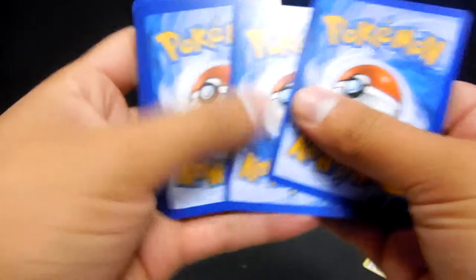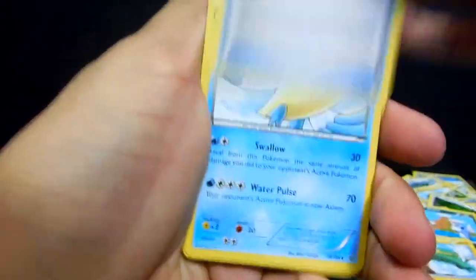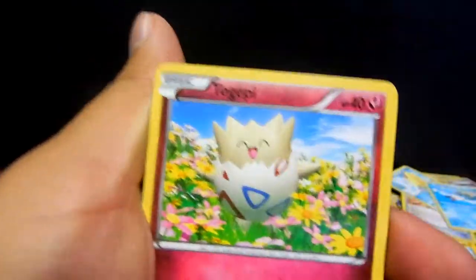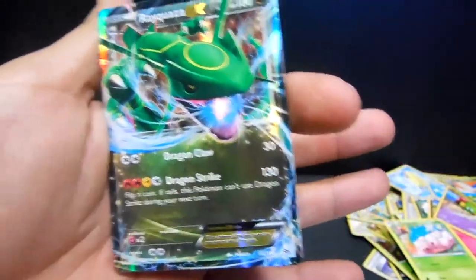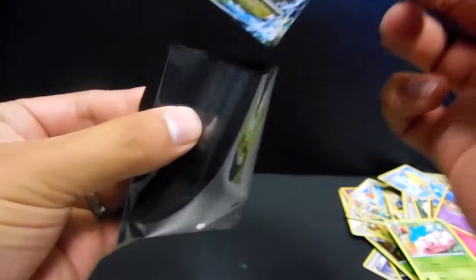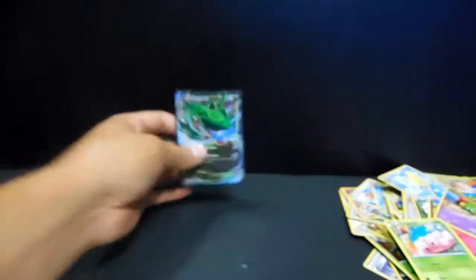Let's do the card trick — an Ultra Ball, Pelliper, Switch, Wingleull, Inkay, Togepii, Exeggcute, Natu, Ninjask reverse, and finally a Rayquaza EX! This one is the dragon type — so our first EX of the box. Nice!